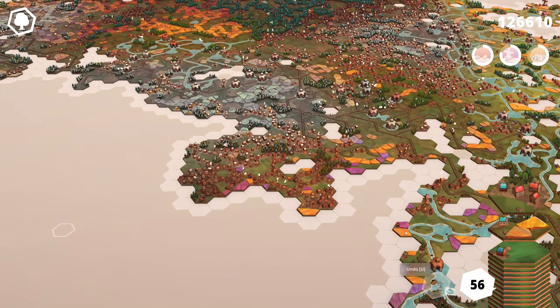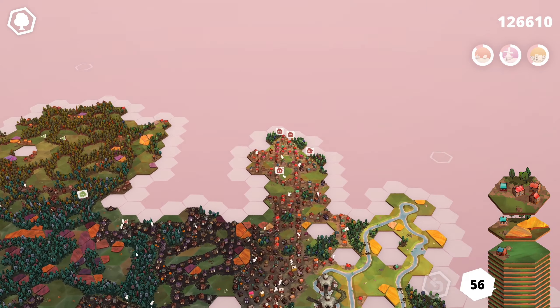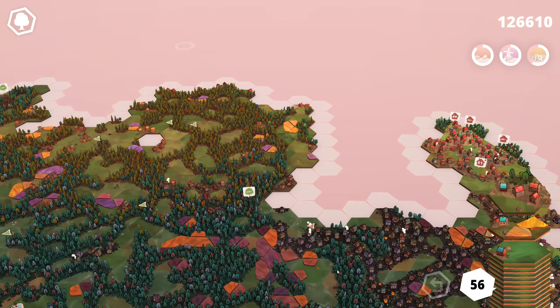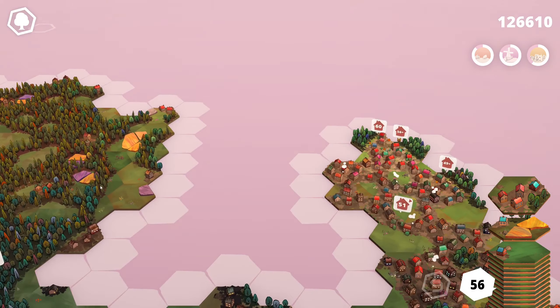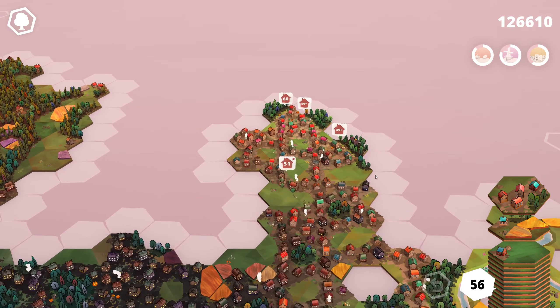We're just going to kick it up with some houses here. Since we have four missions up here, this is definitely going to be where we are heavily focused on putting down our houses. Unless we find that perfect tile somewhere, we're still going to take a look around. But it's going to be difficult to convince us otherwise because we have four missions up here.